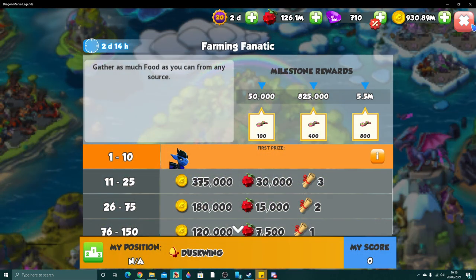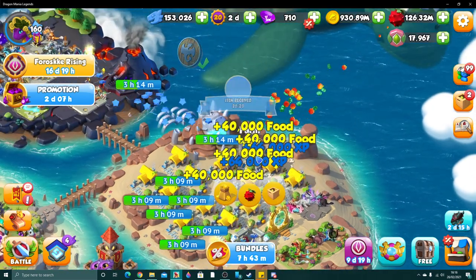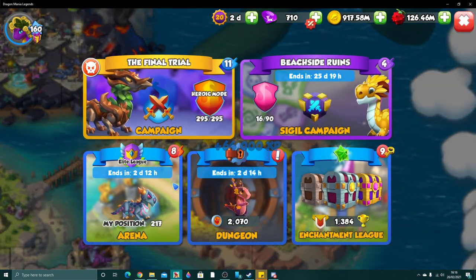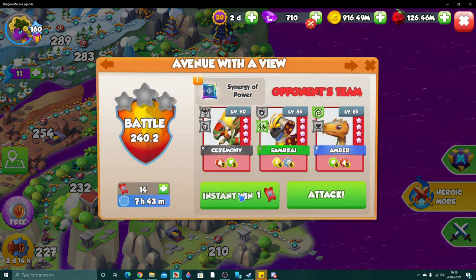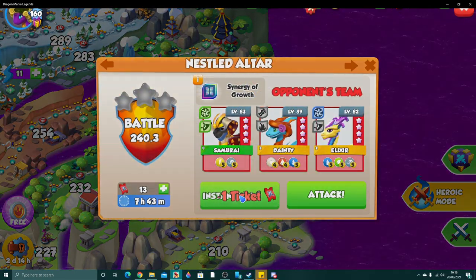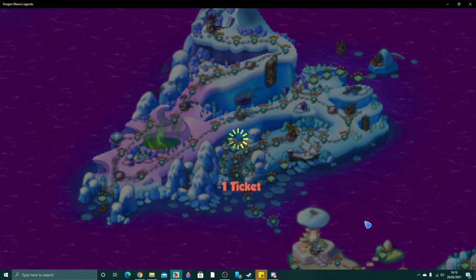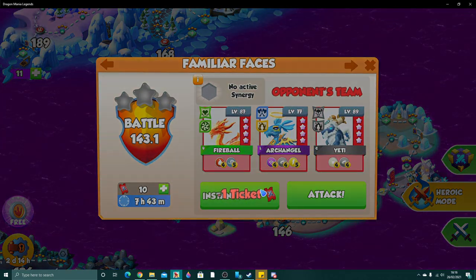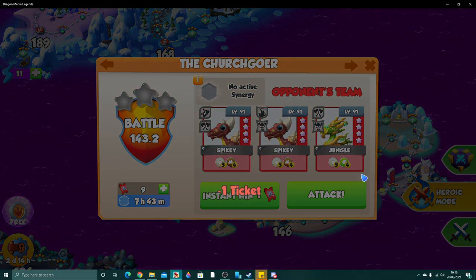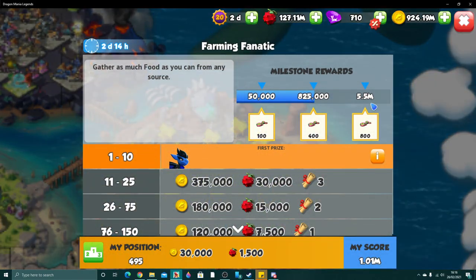For gathering as much food as you can, if you're farming a lot that's going to be nice and easy. You can also get a lot from doing map battles — if you do the blue map battles you're going to end up getting a lot of extra food, especially on heroic mode. I've got instant win tickets myself which makes it even easier, but you should have enough energy to just finish all of this, get all the bonus leaf stones, and use those to help in the ancient event.